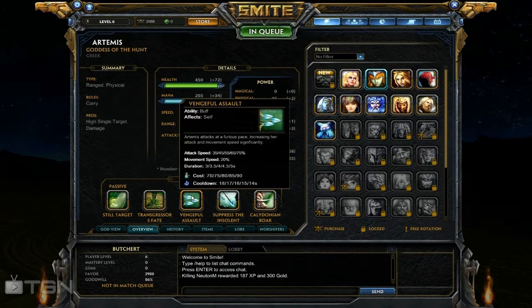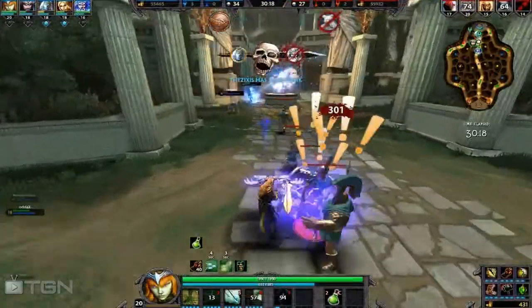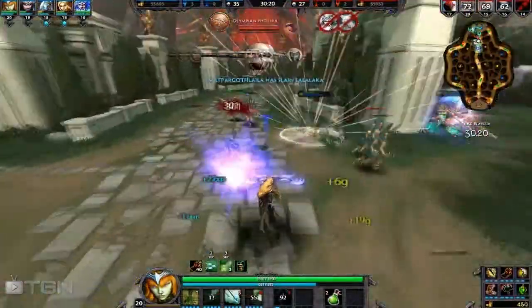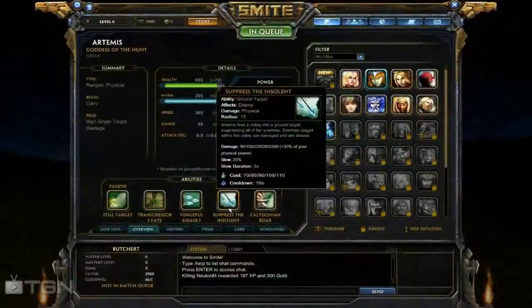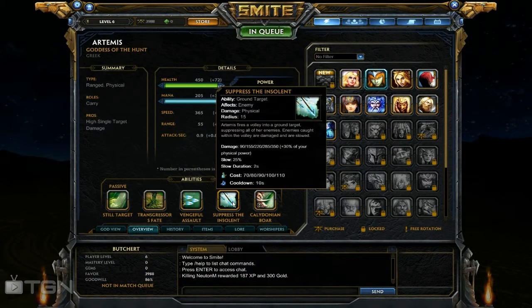The second ability of Artemis is called Vengeful Assault, which gives faster attack speed from 35 to 75 depending on the skill level. It also gives you increased movement speed by 20%.